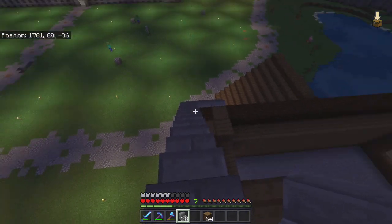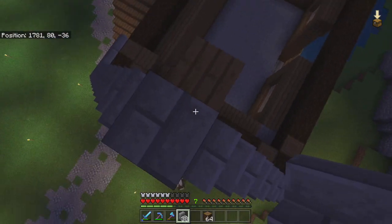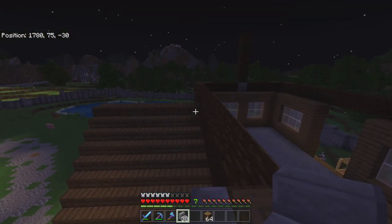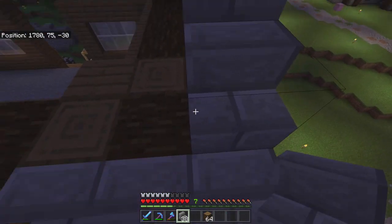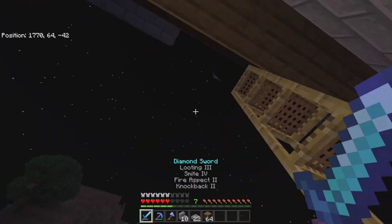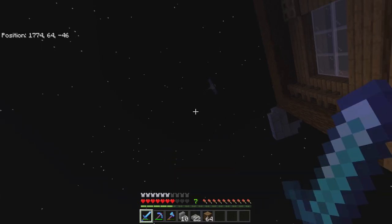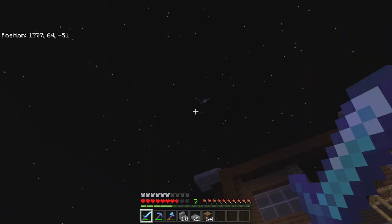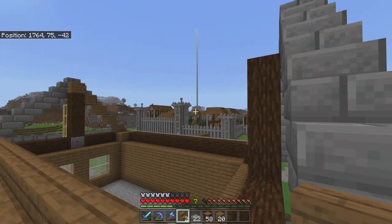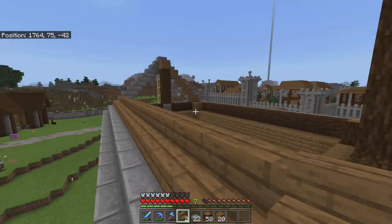Now I'm going to replicate this on that side and also make stone bricks all the way around the edge, because this is going to be our outline for our roof. The roof itself is actually going to be spruce stairs, but we're doing the stone brick on the outside because it looks really nice. After dealing with a few mobs, now that I have the whole outline laid out, I'm going to start putting the inside of these triangles on as well as layering all the steps for the roof.